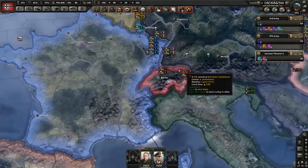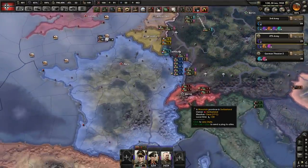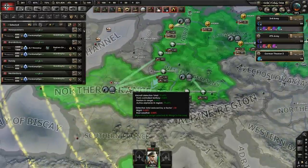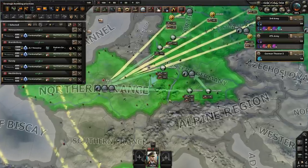Here is how to break the monstrosity of a mechanic so it never happens again. Pretty much, air wins wars. It's very plain and simple — air wins wars. If you have more planes than the enemy in a zone, they're going to get heavy penalties to defense, and CAS is going to help you in the attack anyway.